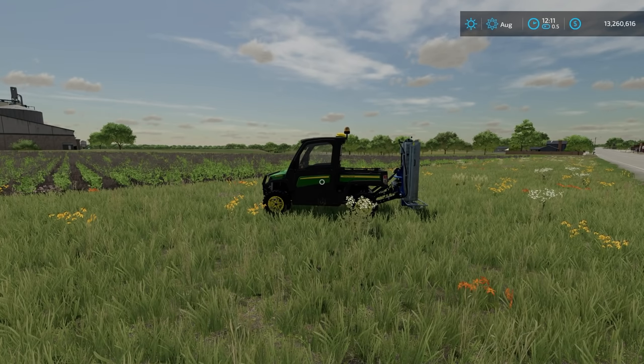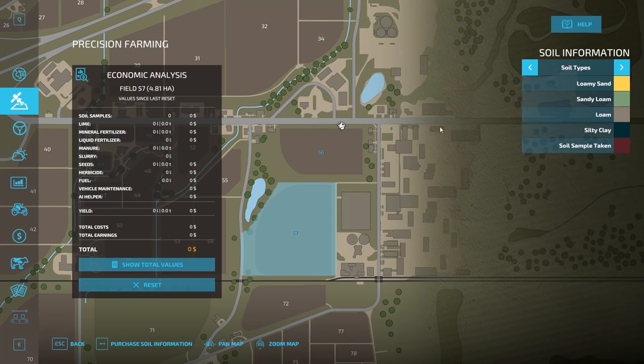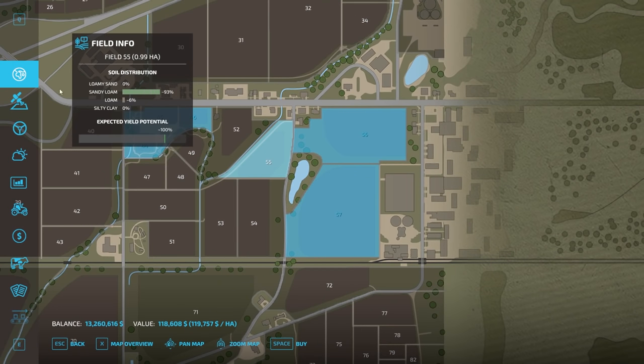We have to purchase land before we can explore soil types. If you go into the map you'll see on the left-hand side the precision farming icon, which has a whole new screen. When you hit X to buy land like normal and click on a field, you now get a field info screen. It shows field size — 55.99 hectares — soil distribution, and the four soil types: loamy sand, sandy loam, loam, and silty clay, with a percentage breakdown for each.